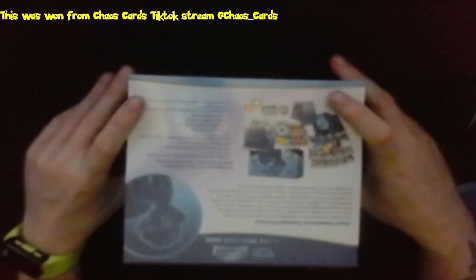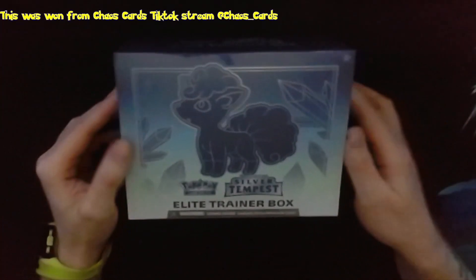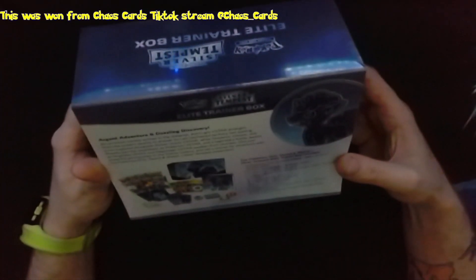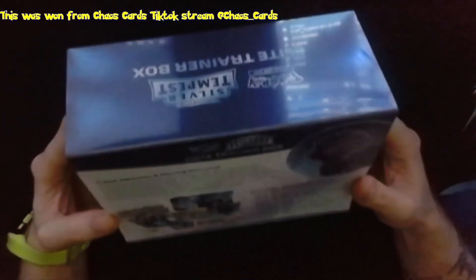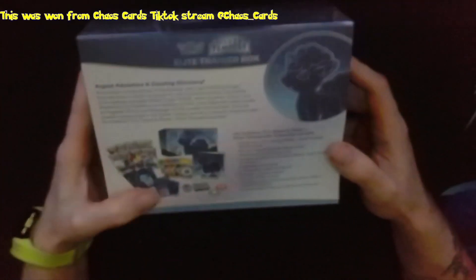I won this in their giveaway, and I'm going to do a video on it because I've not opened any Silver Tempest on this channel, or at least the Elite Trainer Box of Silver Tempest. So in this we get energy cards as always, the Silver Tempest dice, some Vulpix sleeves, which is our own Vulpix, and some dividers.